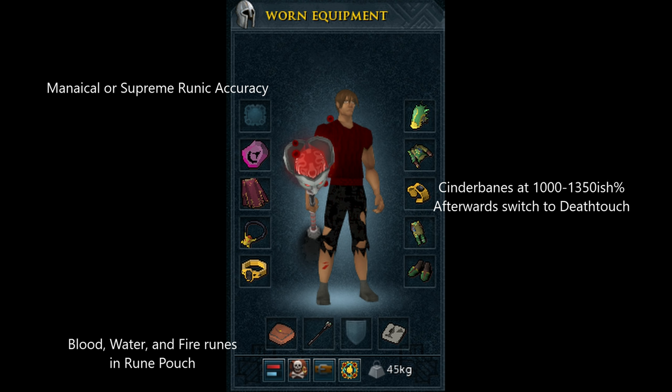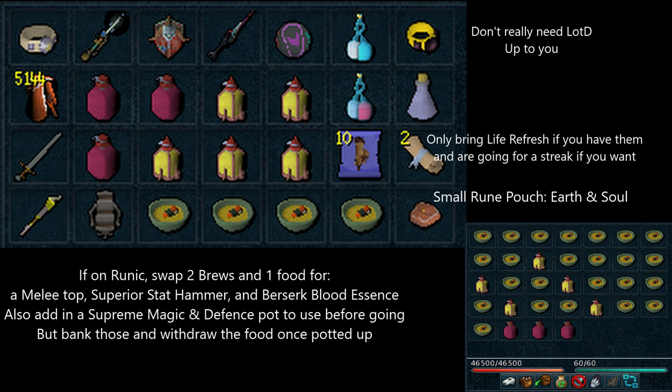Now I'm going to go into the inventory setup, which can vary a bit based on your aura, and as you get higher in rage there are some things you might want to add. The inventory setup will look pretty similar to sub-1k kills unless you're using Runic, in which case you'll want to include a Malevolent or Acto-Terralith top, a Superior Statius' Warhammer, and a Berserk Blood Essence. We'll start from the top left with Ring of Vigor — pretty self-explanatory, saves you adrenaline on your ultimate, so use it. You'll want a Planted Feet switch since you need it to sun at the start of the kill and not risk it running out before the first grip.